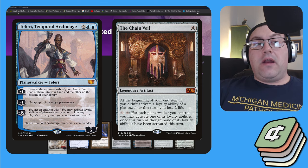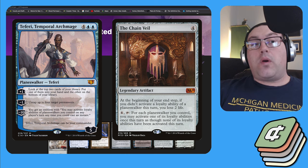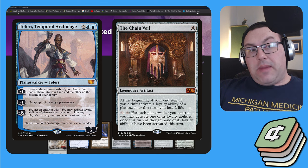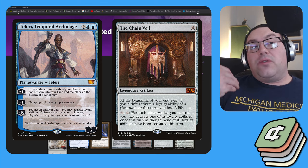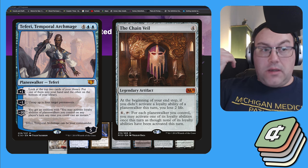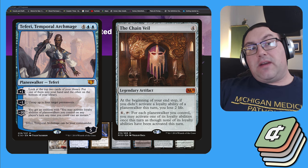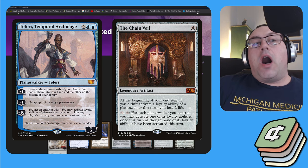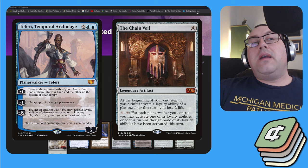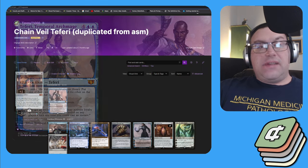You keep repeating that loop until you exhaust Teferi. On the last minus one, instead of untapping the Chain Veil, you untap four mana-producing permanents instead — that nets you enough mana to recast Teferi and pay the commander tax. Teferi re-enters the battlefield, sees all the previous Chain Veil activations, and you repeat the process. Once you've generated unbounded mana, you can start using her plus one to draw through your deck over and over, then minus to reset and draw your whole deck.